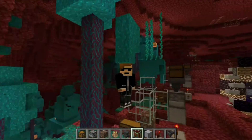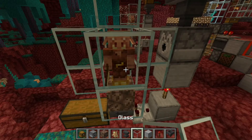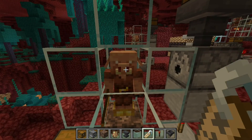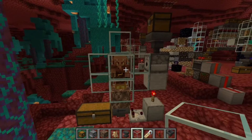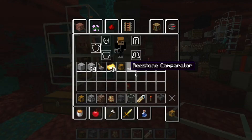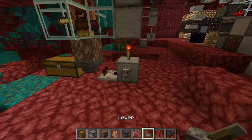And that's most of the farm done. The last thing you need is a piglin, of course. Also you need to name the piglin any name you want so that it doesn't despawn. And that's the full farm done. Now we need to start the farm. For that, get a lever and place it here.